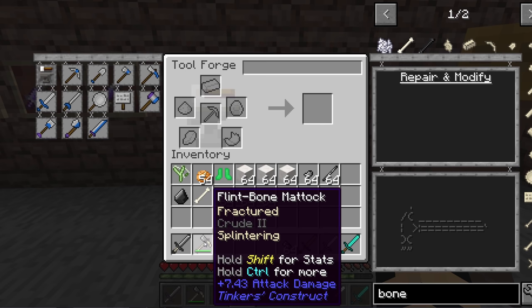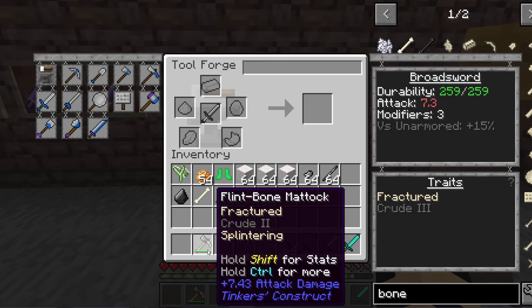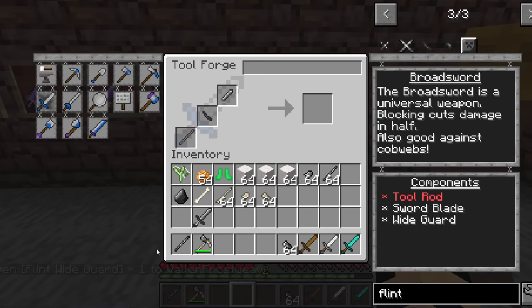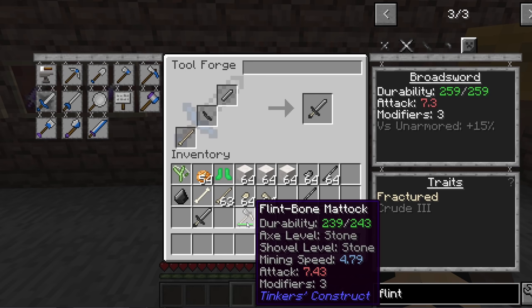If I take a broadsword, I did some experimentation — you can see we've got versus unarmored plus 15%, the attack is 7.3. By switching these out, I actually made this with a tool rod, the wide guard, and the sword blade. It was a bone tool rod, and you'll see the damage is 7.3. If I switch it with this bone matic, you can see that one's 7.43, and it has a little bit less versus unarmored targets, but I think it actually equals out to about the same.